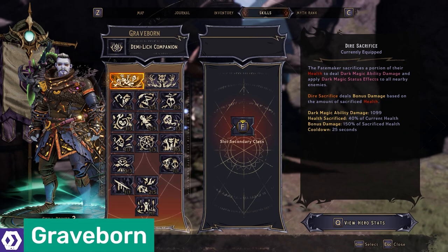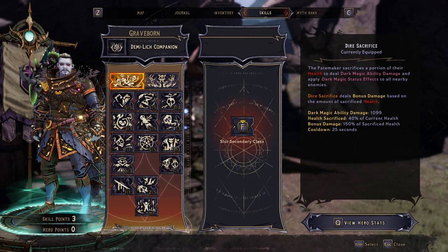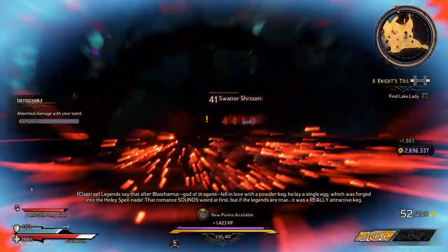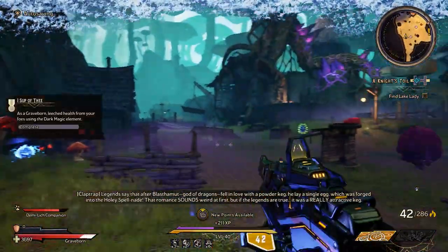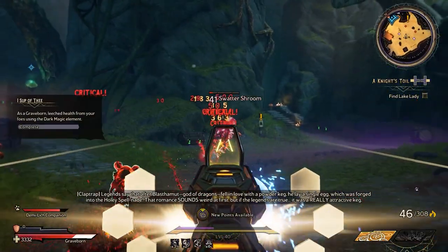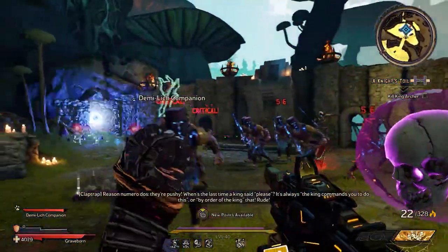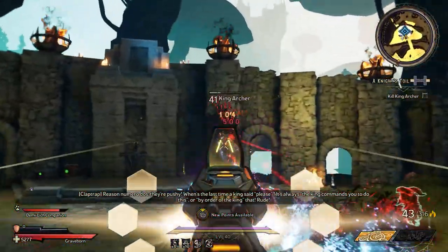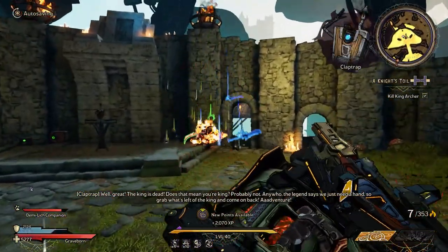Like the Berserker, the Graveborn can also make the game a little more difficult for new players, especially those experiencing Wonderlands solo. A dark magic character, the Graveborn is all about sacrificing your own health in order to inflict dark magic status effects, which leeches health back from your enemies. Dire Sacrifice sees the Graveborn sacrificing a portion of their health to cause an explosion of dark magic that, when performed in the centre of a group of enemies, will basically re-heal you instantly and keep you topped up for the rest of the battle.